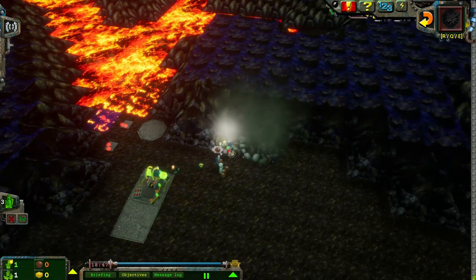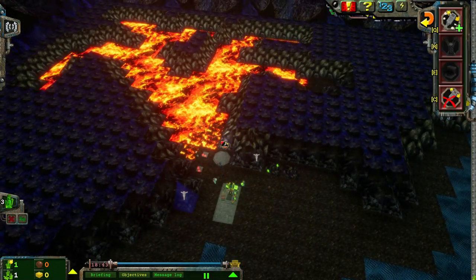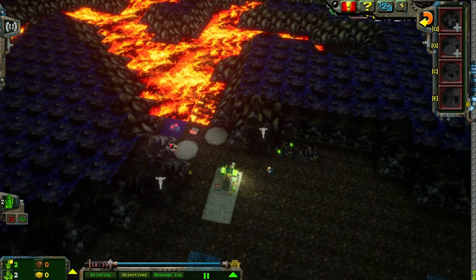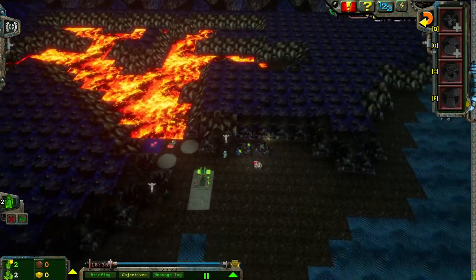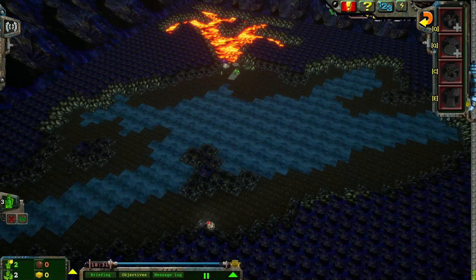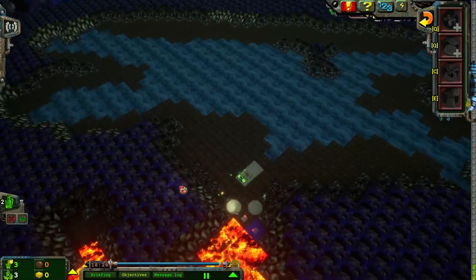An energy crystal has been found. Yeah, let's do that. Repair that. Drill that. My big goal is to just recover this little bit of land, make sure we don't lose it. And then I'm gonna play this level semi-normally as we get ready to move the whole base over here.